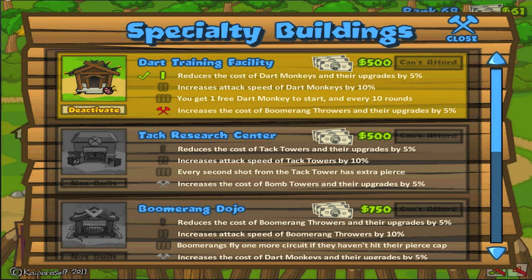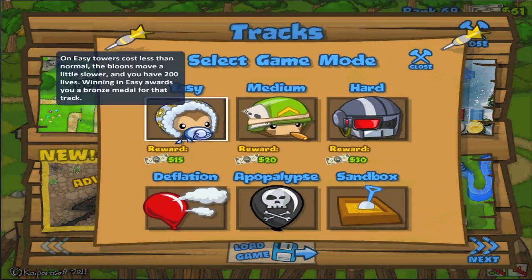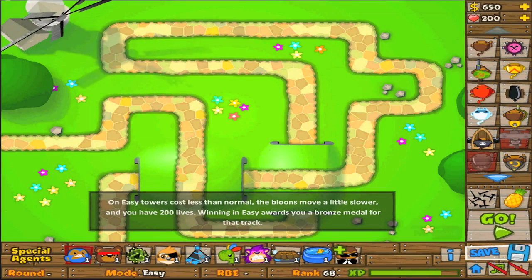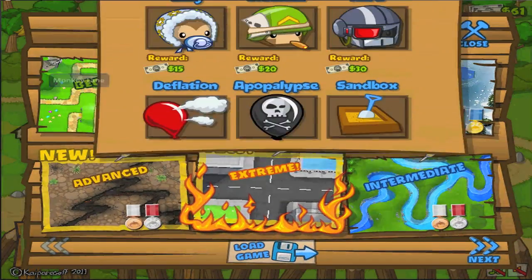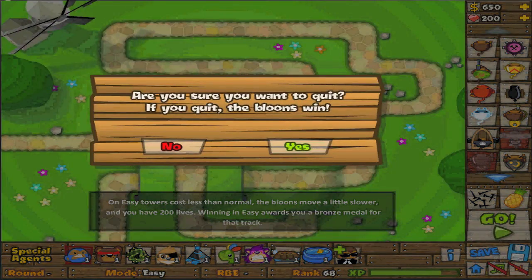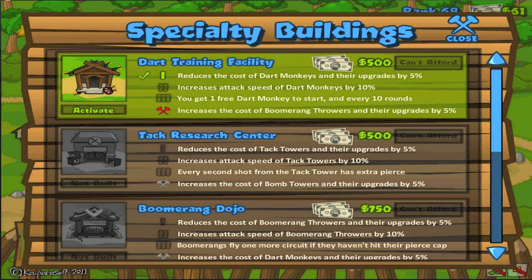For instance, I have the first upgrade for the Dart tower. It says reduce the cost of Dart monkeys and their upgrades by 5%. So let me go into main gameplay right now on easy mode. With the upgrade activated, it costs $160. Now let's deactivate it and go back to the main gameplay. Bam! The Dart monkey is $170. So it's a little bit different, and it will impact your game very minimally at the beginning, but the main upgrade that matters the most is the third upgrade — that's where you really start getting an impact.